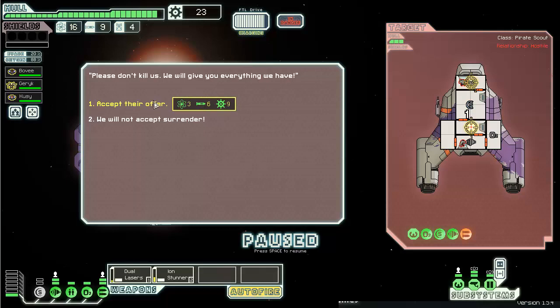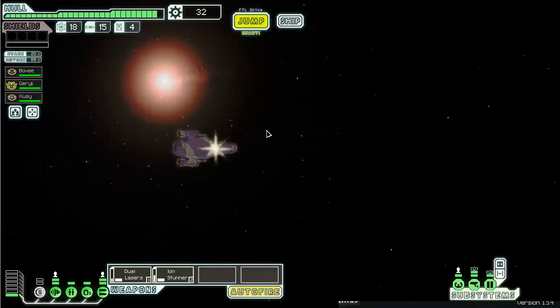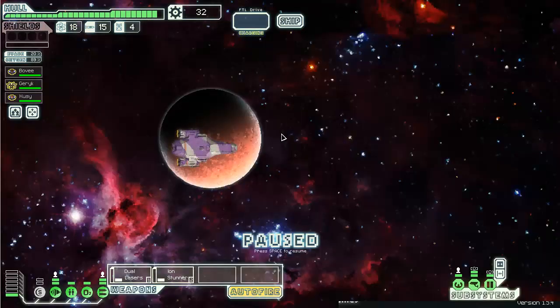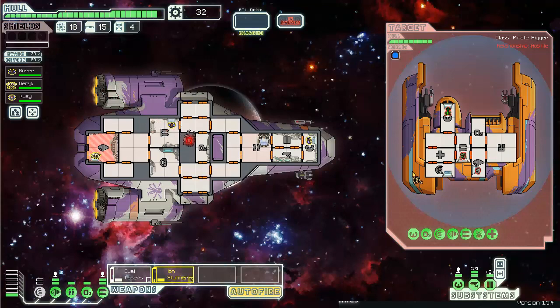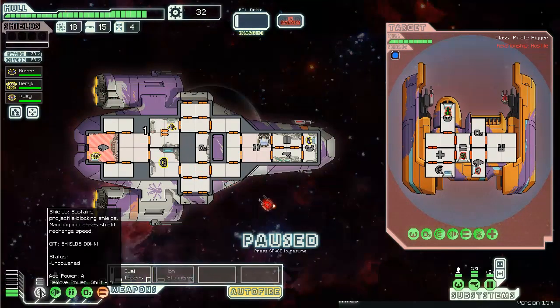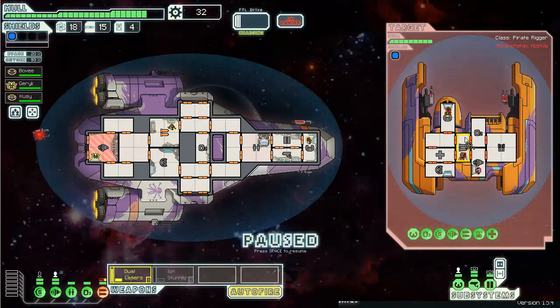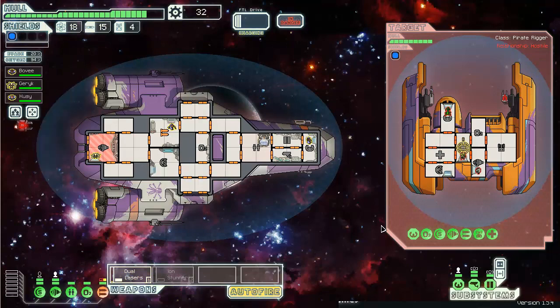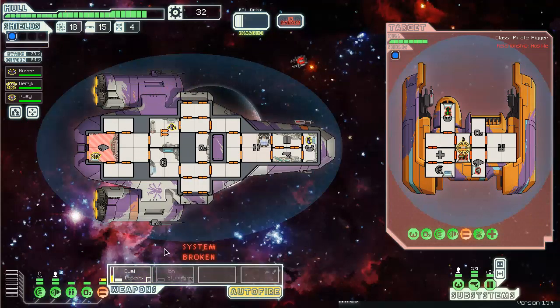After the first or second sector you usually don't accept that. I'm going to attack the pirate - ion stunner on the helm room. My shields weren't up and now my weapons are offline. Took unnecessary hull damage there.